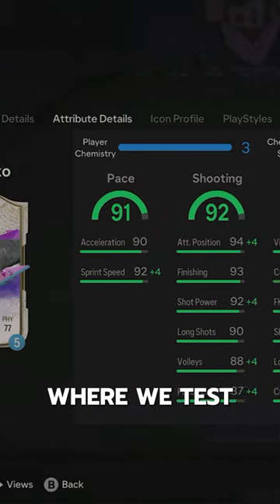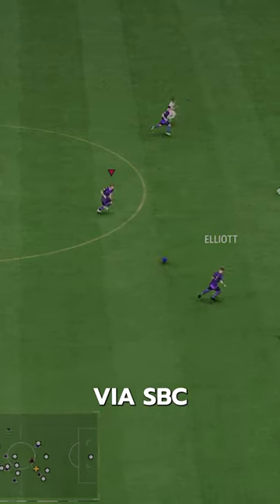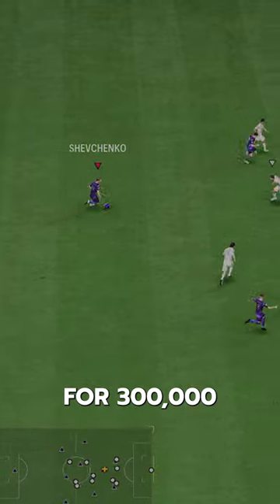Welcome to Baller or Bust, where we test FIFA cards so you don't have to. We've got Future Stars Icon Shevchenko — you can acquire him via SBC for 300,000 coins.